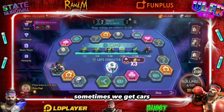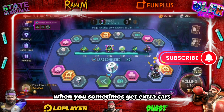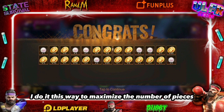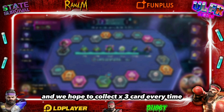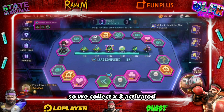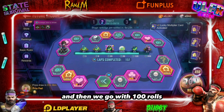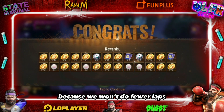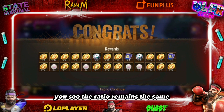Sometimes we get cars, sometimes we don't. When you get extra cars, you only roll 50 dice. I do it this way to maximize the number of pieces — we hope to collect x3 every time, activate it, then go with 100 rolls. I think this is how you collect the most pieces, because you won't do fewer laps with 100 dice.